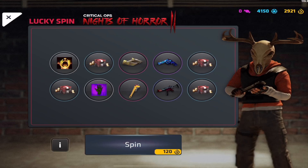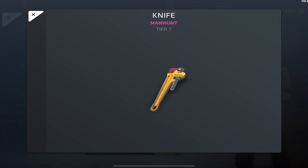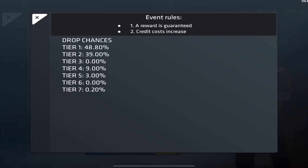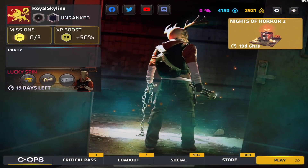The Lucky Spins are only 120 gold and you actually have a chance of getting Gloveskins called the Working Man, which is pretty cool. You even have a chance of getting one of the new knives called Manhunt. Your chances of getting those are really low — you have a 50% chance of getting a tier one, about 40% for tier two, 9% for tier four, and 0.2% for tier seven. That's a one out of 500 odds for tier seven, so chances are super low.